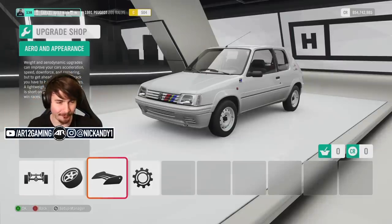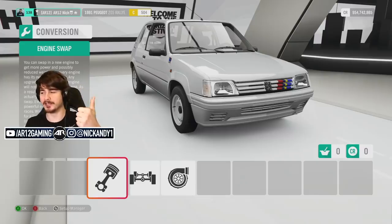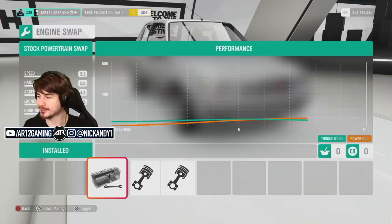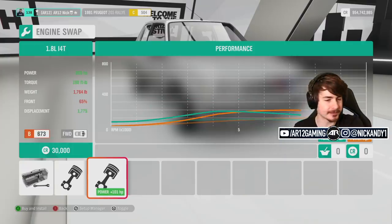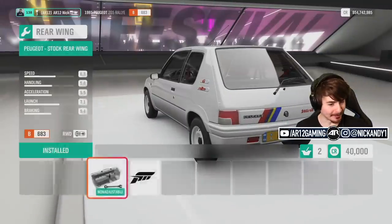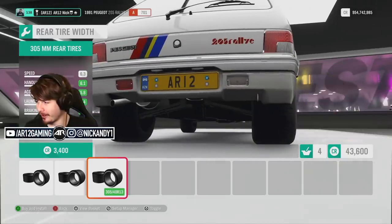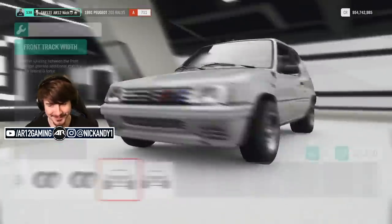I have two builds I wanna build with the Peugeot 205 Rally. I'll let Twitch chat decide what we do first — be a hooligan or be a hoonigan? Everybody wants me to be a hoonigan first? That's gonna mean good old-fashioned drift car. We've got our stock engine, 99 horsepower. Today's not gonna be a day of horsepower. I've heard rumors online that the Peugeot 205 Rally is one of the best drift cars in the game. Why do we have 305s on this car? Engine spacers! I love this game.